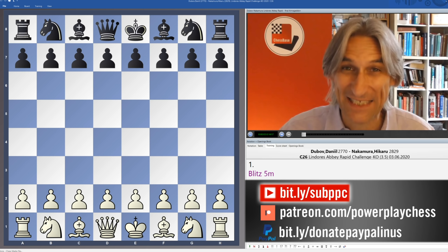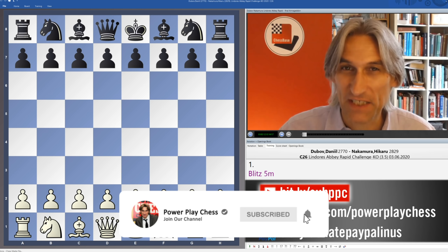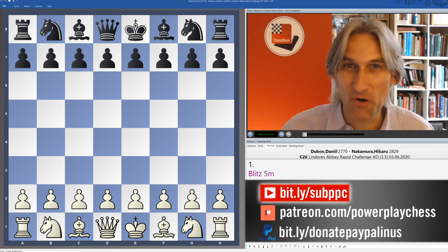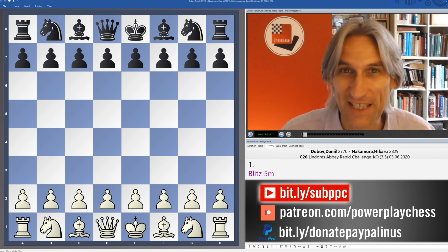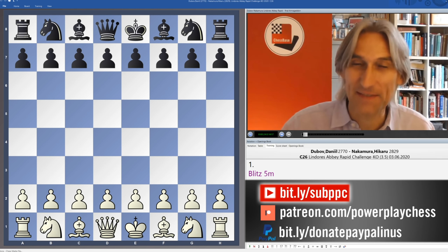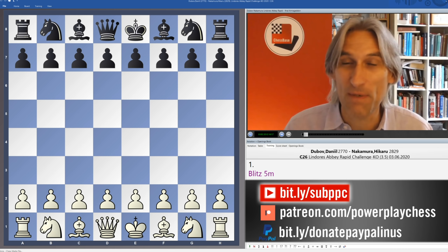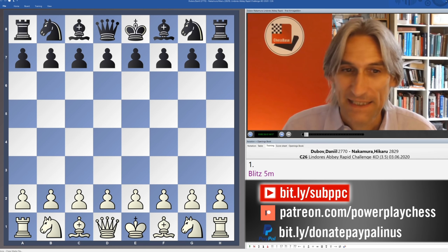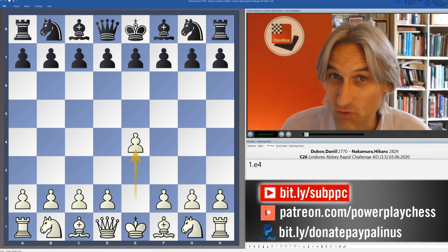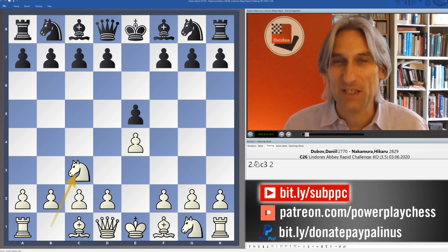I'm going to take you through the decisive Armageddon game in the final of the Lindor's Abbey Rapid Challenge Tournament. We have Daniel Dubov and Hikaru Nakamura battling it out. They traded wins in this third and final set of the final in the Rapids, but were all square after four Rapid games and went into this Armageddon game. Nakamura won the toss and chose to play with Black, meaning that if it's a draw he would win the final, so Dubov is in a must-win situation.